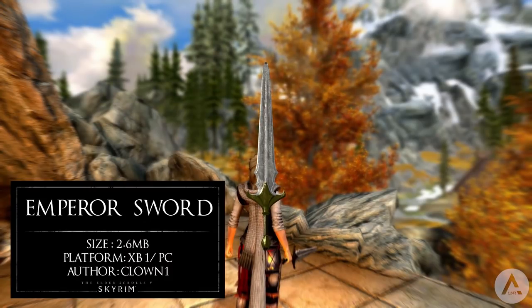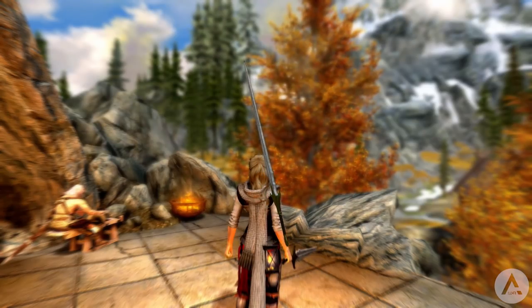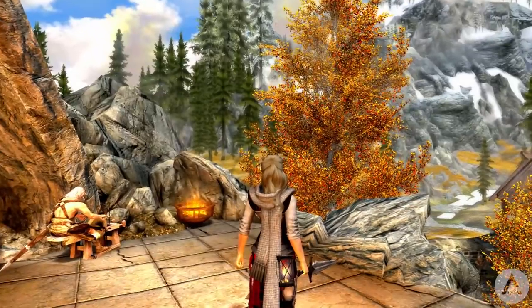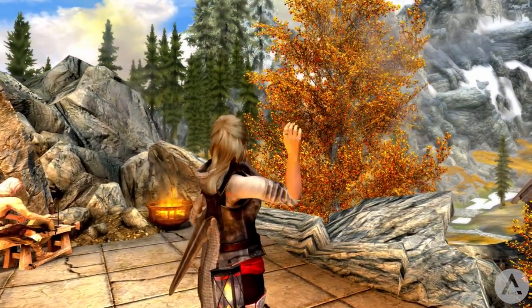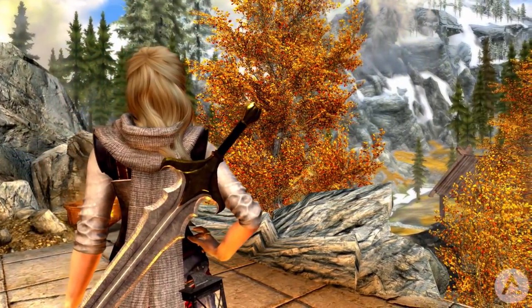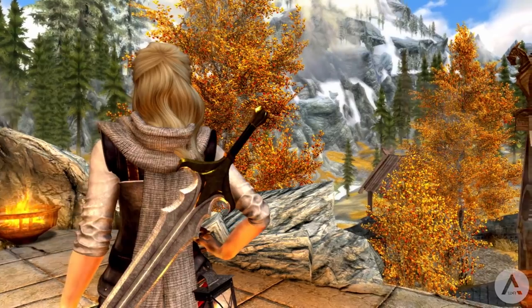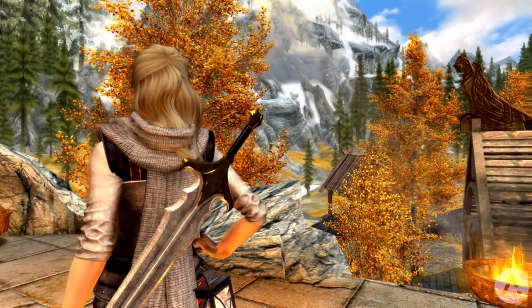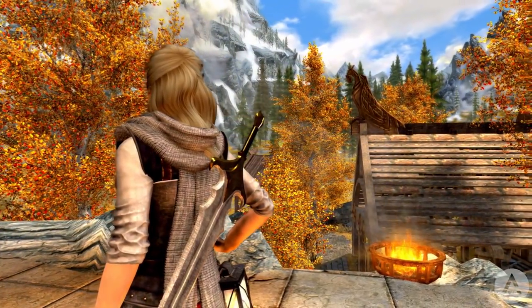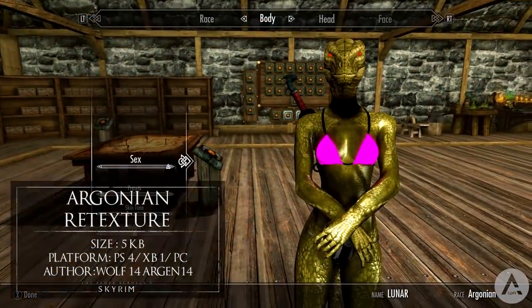Next up is the Emperor Sword. It's a simple mod that adds a sword to any forge in the game — a one-handed steel sword requiring the Steel Smithing perk to make. Its damage is 49, which is slightly more than a Daedric one-handed sword. It looks really cool and actually looks better quality once you equip it rather than just viewing it in the menu. It has a very unique shape compared to other weapons in the game, can be improved at the grindstone, and can also be enchanted.